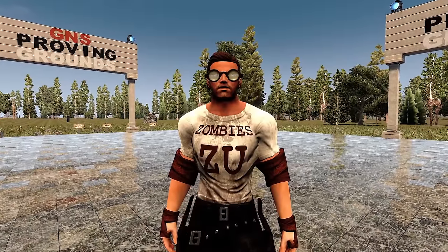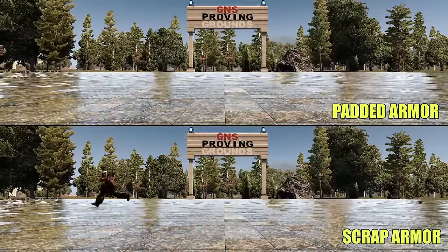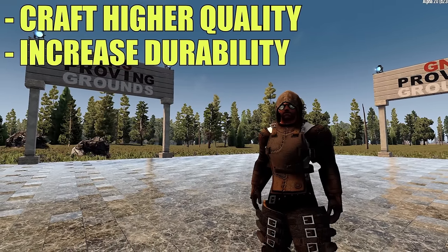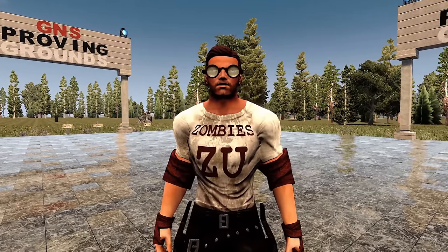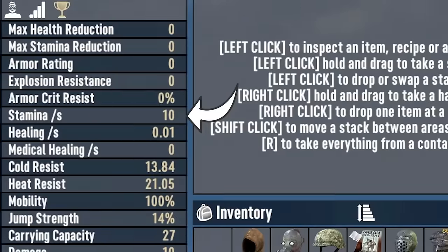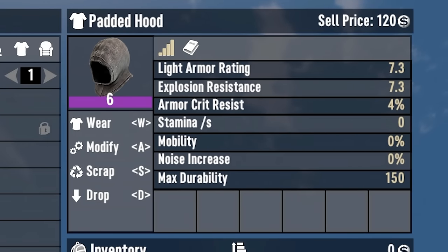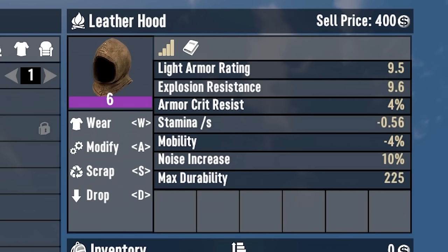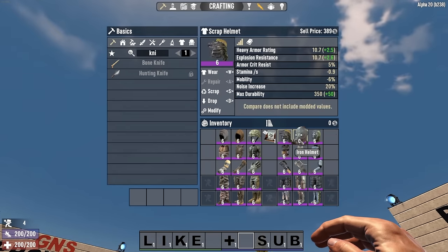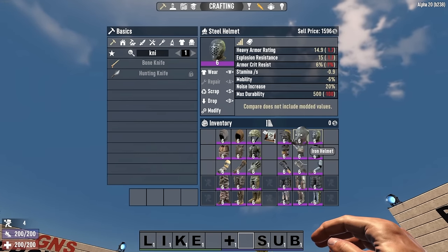Have you ever wondered whether light armor or heavy armor is better? Points taken into armor perks decrease the respective armor type's mobility and stamina penalty, and also allow you to craft higher quality armor and increase armor durability. There is no effect on armor rating, explosion resistance, critical injury resistance, or noise. Padded armor has no mobility or stamina penalty, so light armor points only affect crafting and durability. Leather and military armor share the same stamina and mobility penalty, as do all heavy armors — meaning heavy armor perks have the same effect no matter what piece you are wearing.